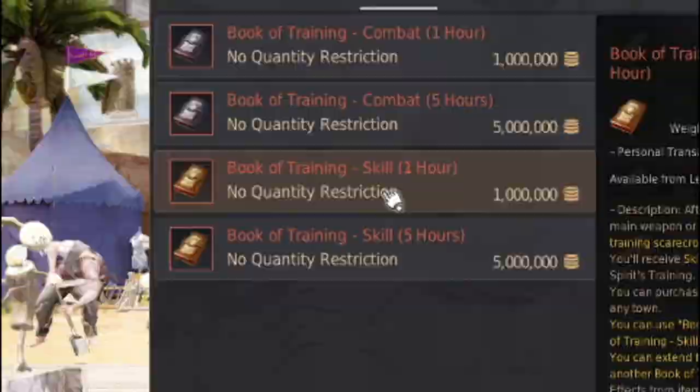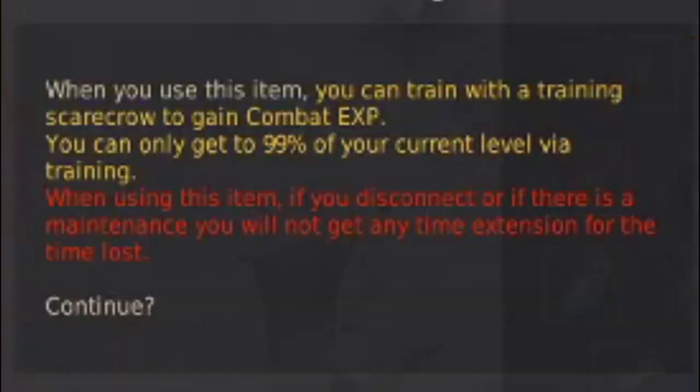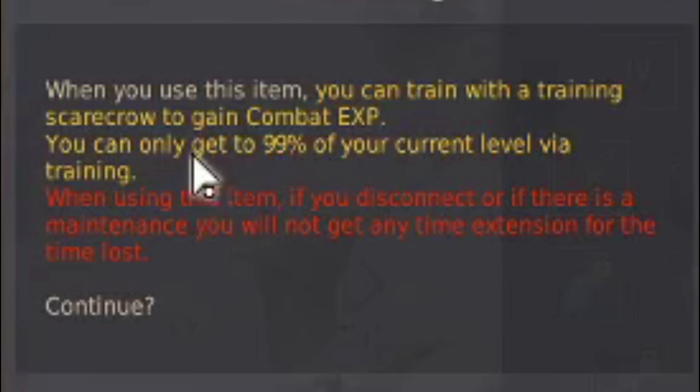You can get 1, 3, 5, and 10 hour increments. I'm going to go ahead and get the 5 hour right here. Exit out and then go up to the Scarecrow. Open up your inventory and then right click on that book. Just hit yes. If you notice, you can only get up to 99% of your current level. This means once you hit that 99%, you cannot keep using the books to train. Hit yes, press escape, and then now just press R on the Scarecrow.